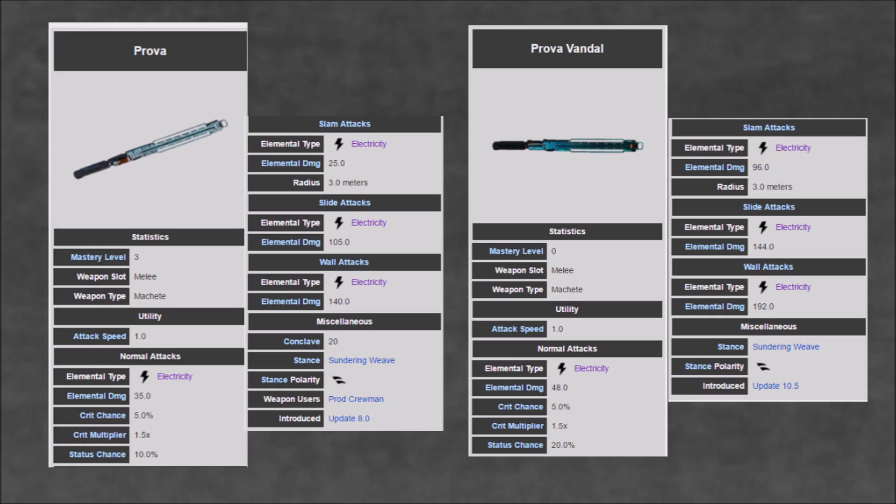The Prova Vandal has a slight advantage over the regular Prova with 48 damage compared to the regular's 35 damage, and 20% status chance compared to the regular's 10% status chance.